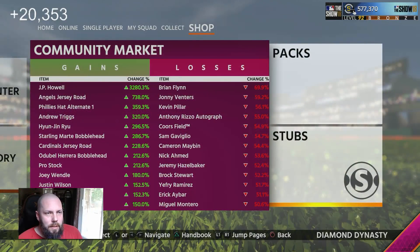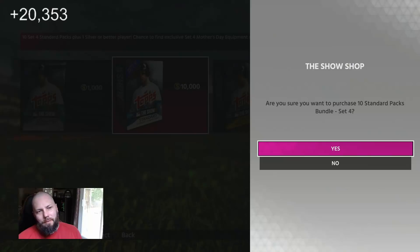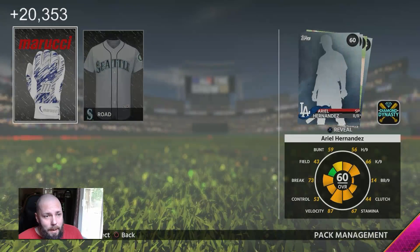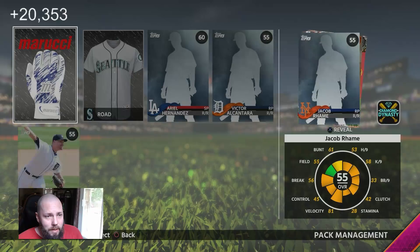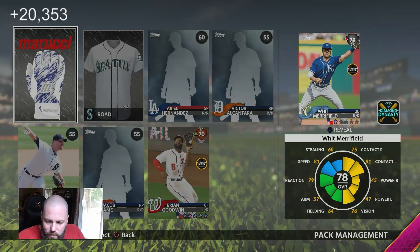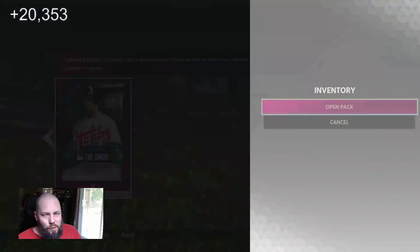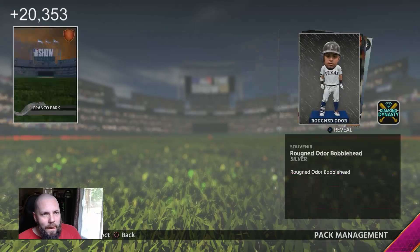So let's get into it. We're going to do ten packs from Set 4 and we're going to pack and track the hell out of these packs to see how it goes. I opened a little ten-pack before this and it was okay, so hopefully this one is better. We're also going to have to monitor the market on the cost of these new sets. I don't know all of the new players that are in the game yet, so we'll probably just go through and check that after as well.